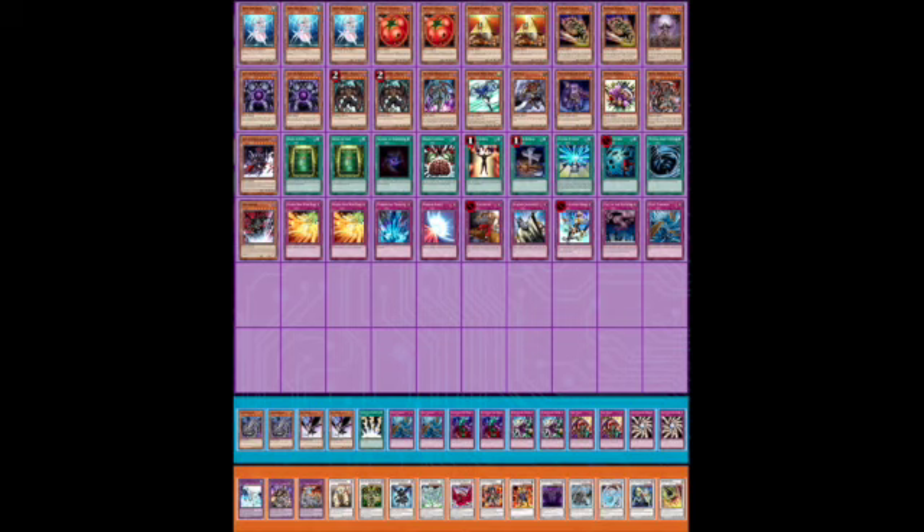The first thing that stands out to me is the two copies of Mystic Tomato. I love this linear card — it just searches you into your Goblin Zombie, which can set up the Diva plus Goblin Zombie combo. Once you have an existing Goblin Zombie in play, Deep Sea Diva is just going to completely go off and basically kill your opponent. You can make multiple level six synchros and any other extender is also going to help.